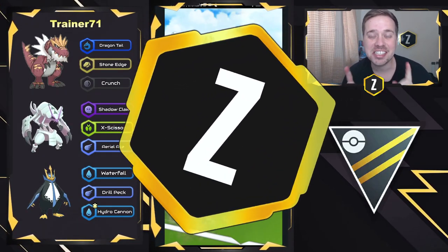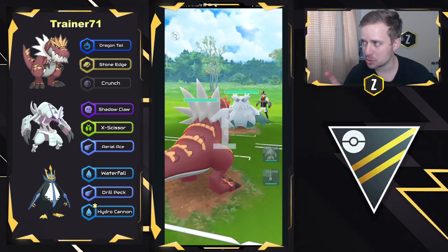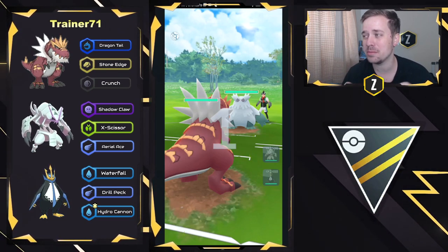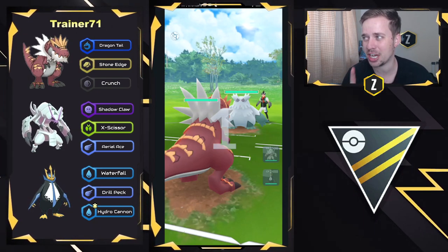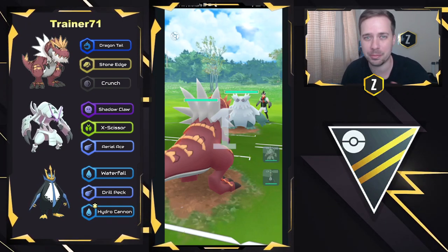What is going on everybody? Zionic here, and in today's video we are checking out some spicy battles in the Weather Cup Ultra League edition from Trainer 71. Tyrantrum, Golisopod, and Empoleon — what a unique and cool team. Golisopod has that Shadow Claw, and we'll have to see what Tyrantrum can actually do in this meta. Hope you guys enjoy.